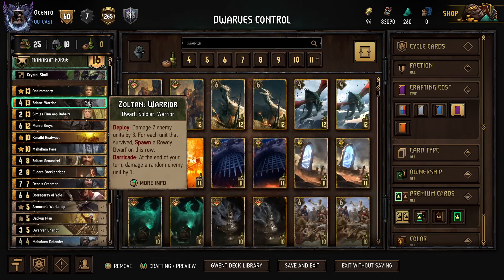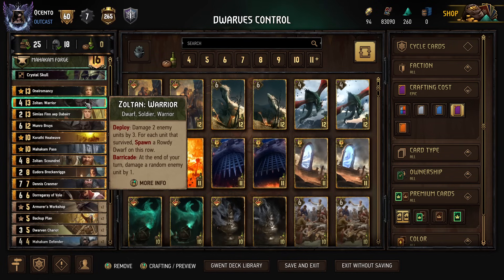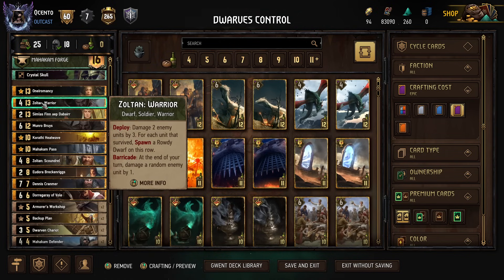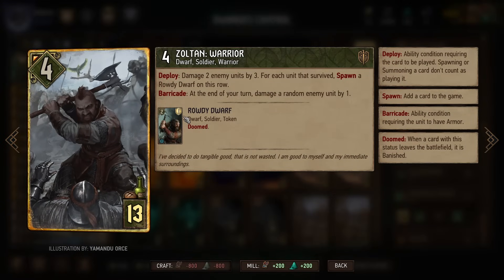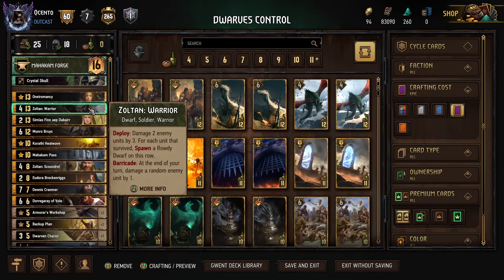One of the plays that I like the best is the Zoltan Warrior play along with the Munro Royce play. With this one, essentially we're damaging two enemy units by three. For each that survives, spawn a Rowdy Dwarf on this row. Barricade at the end of your turn damages a random enemy unit by one. So not only are you getting six damage on deploy plus a four body, you're also getting two Rowdy Dwarfs if the cards you hit didn't die, and you're getting a one-point-per-turn damage engine. Huge play.